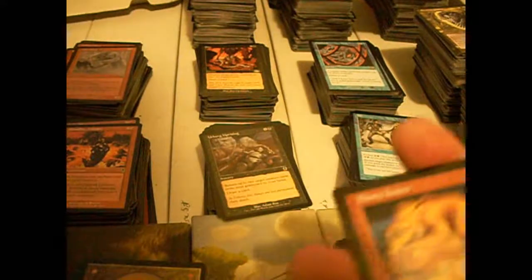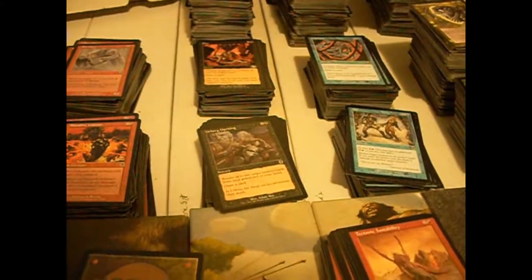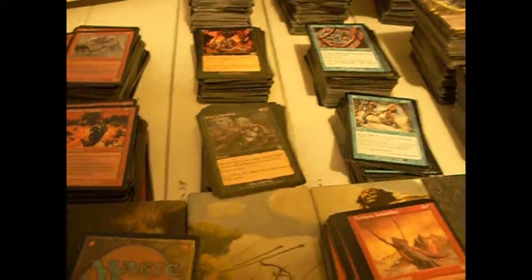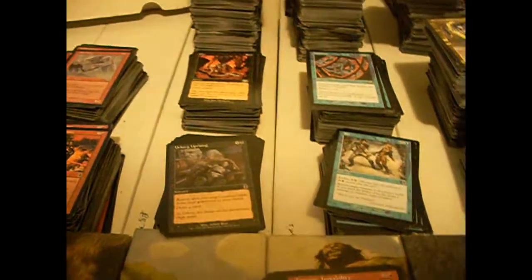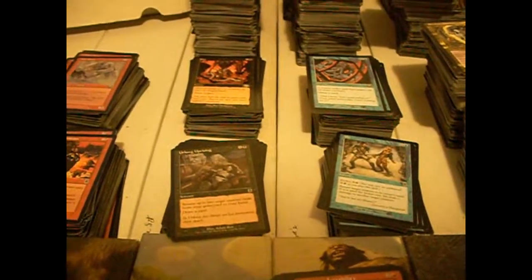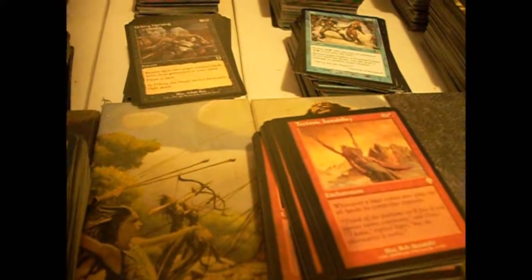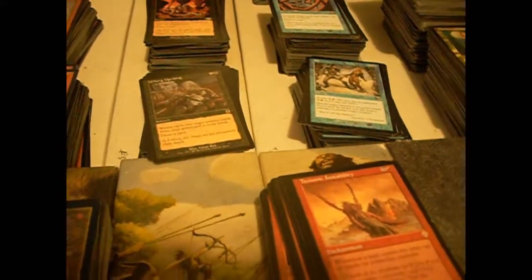Somewhere in Apocalypse we have the Tundra Kavu, which turns target land into an island or plains until end of turn. That's kind of interesting — a reference to the old Alpha, Beta, Unlimited, Revised card Tundra, whose rules text can be summarized as land, island, plains. Tectonic Instability — whenever a land comes into play, tap all lands its controller controls. That's kind of interesting.